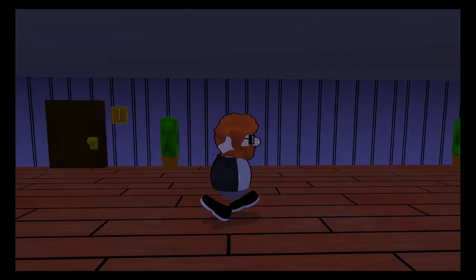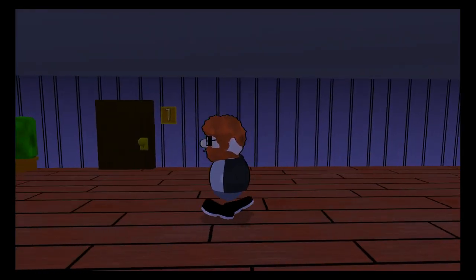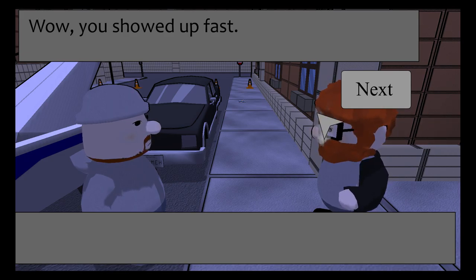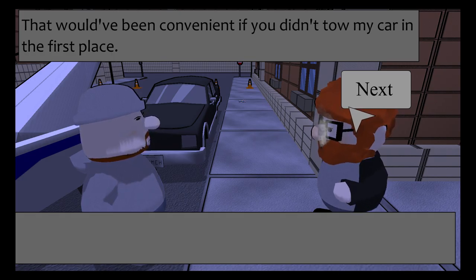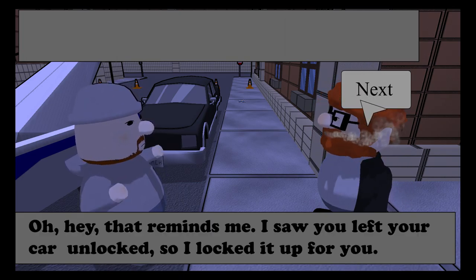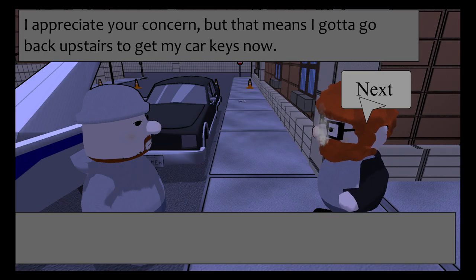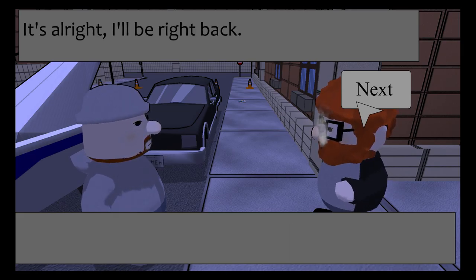Let's see if the pony room is unlocked. Oh hi Cave - wow you showed up fast. Well my place is just two blocks down. That would have been convenient if you didn't tow my car in the first place. Oh hey, that reminds me - I saw you left your car unlocked so I locked it up for you. Is that so? Yeah man, I got your back. I appreciate the concern but that means I gotta go upstairs to get my car keys now. Sorry about that man. It's all right, I'll be right back.